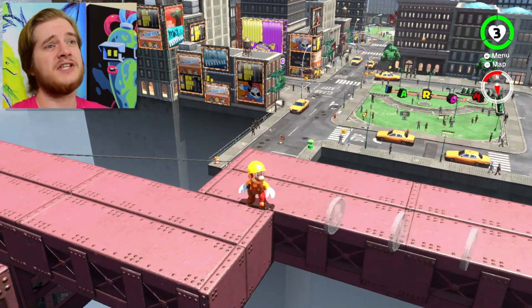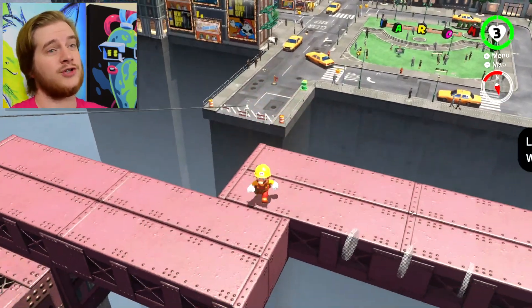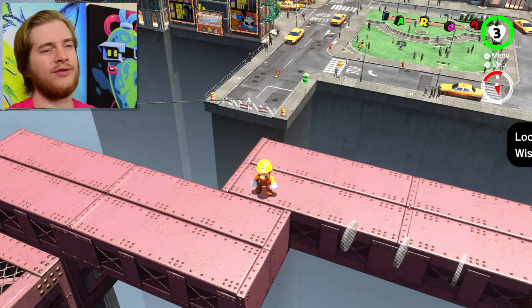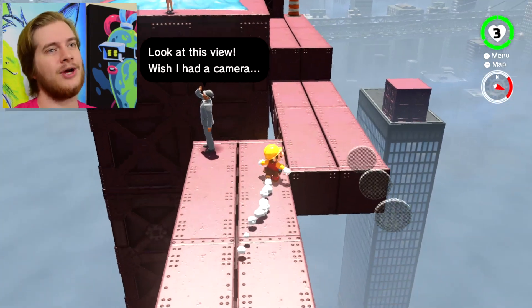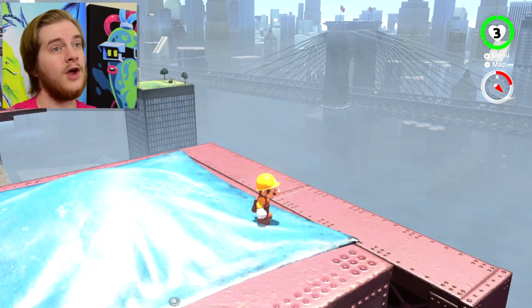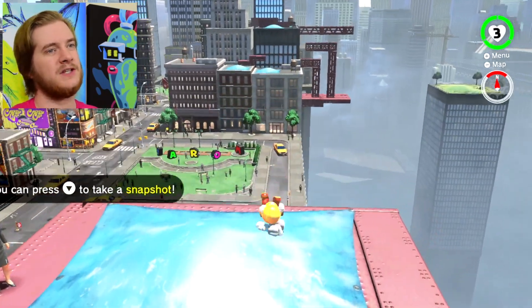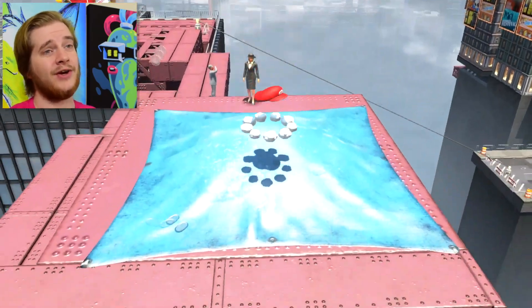No doubt you've seen some people do some crazy maneuvers like jumping from here all the way over to the entrance part of New Donk City. Whilst I haven't been able to do that myself, I have been able to do some other rather impressive jumps. First of all we're going to start off with high jumps. The things you'll really need are the ground pound jump, throwing Cappy and bouncing off him, wall jumps, and the dive — and we're going to head over to a slightly secret area called Isolated Rooftop.